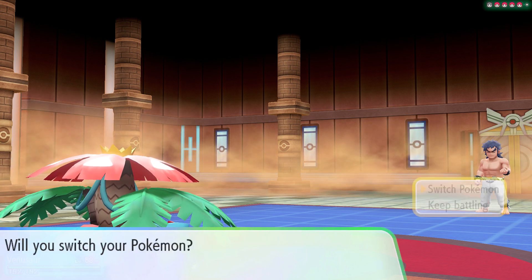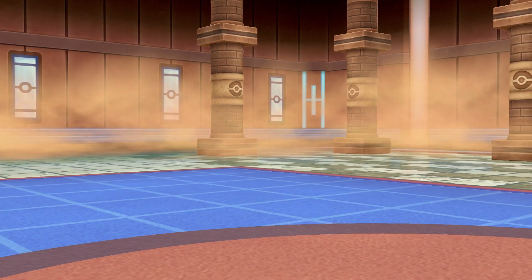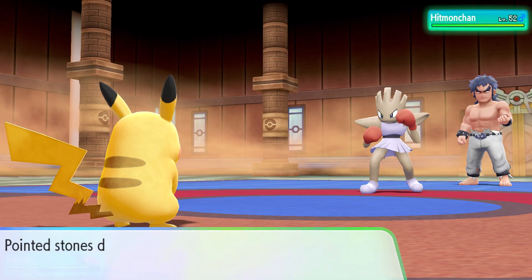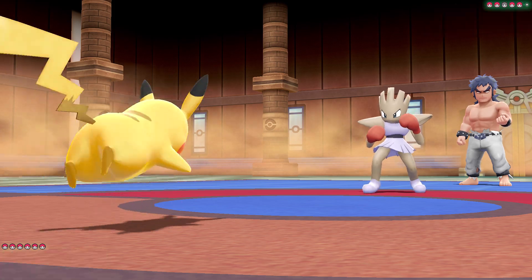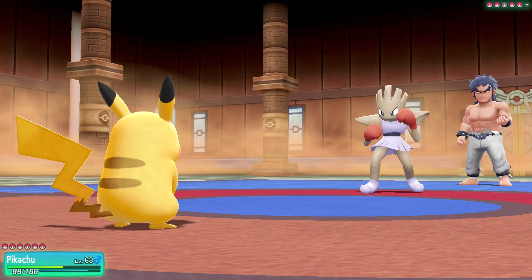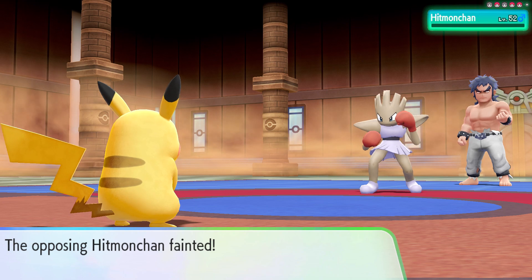Hitmonchan is next, so I'll switch to Pikachu. We're going to fight with Hitmonchan. We've battled someone else's Pokemon partner before, so we can do this. Pikachu, use Thunder Punch. That actually hurt. Let's do it again — Thunder Punch. Boom, got him.